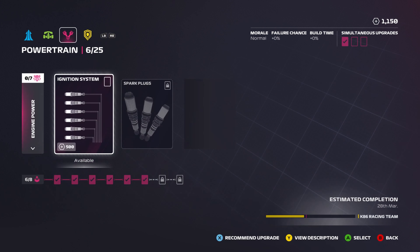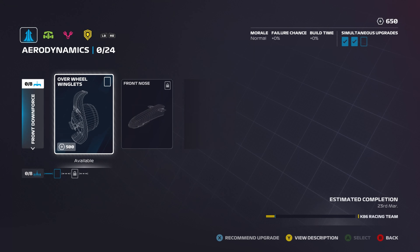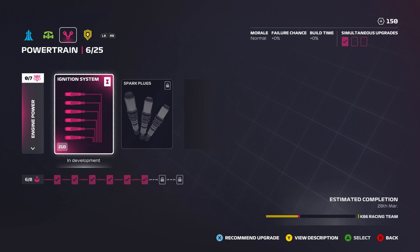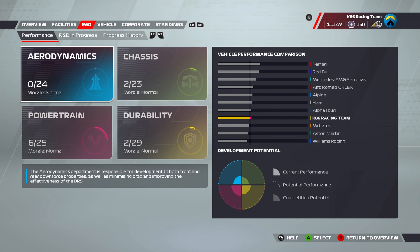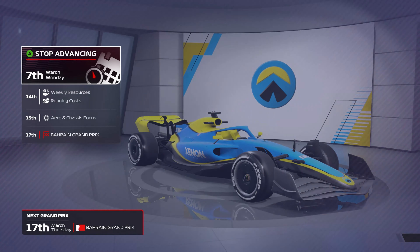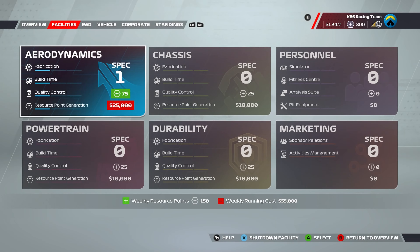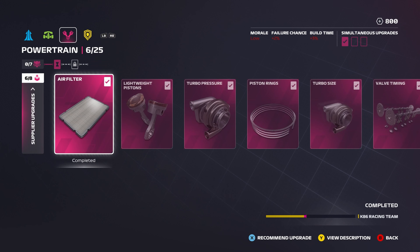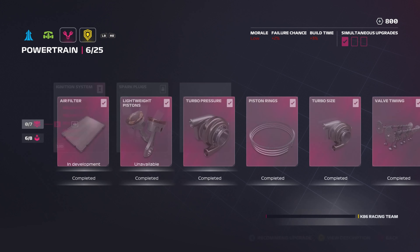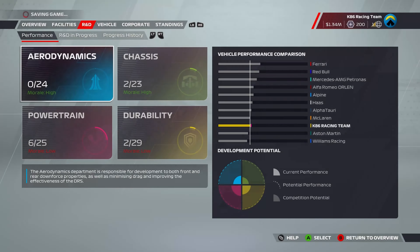Looking at the different upgrade options — we've got zero aero, we're one of the lowest on powertrains, and the lowest on durability. So we're going to put on a durability upgrade, and we still have 650 resource points left. We're going to go for powertrain as well. We're ahead of McLaren at the moment and have 1.2 million to spend. After fast-forwarding, we get an extra 800 resource points. The upgrade did work — we're now close to Alpha Tauri. We're lowest on chassis, so we do that too, putting us ahead of Haas on the chassis side.